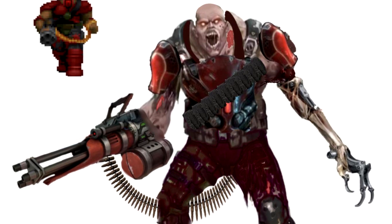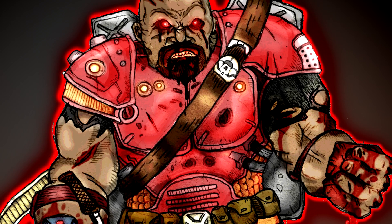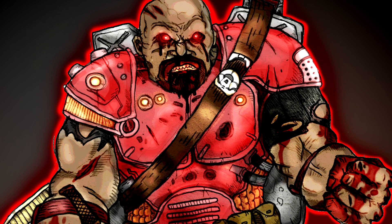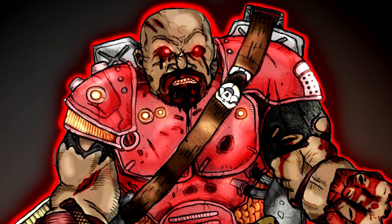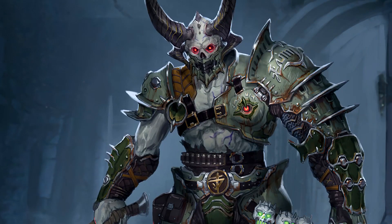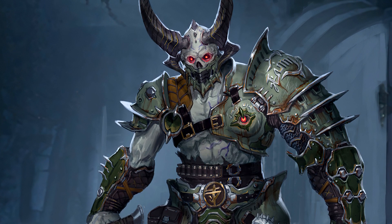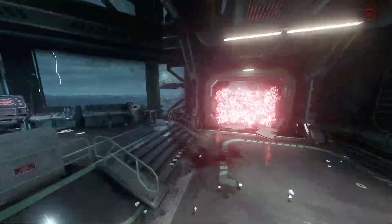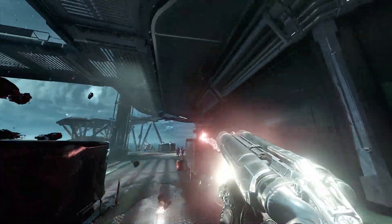I cannot be the only one that wants this demon brought back into the franchise. Ever since the reboot of Doom, we have yet to see a demon with the same qualities of the Chaingunner — a big, tough, relentless demon soldier that shoots you with a chaingun. One thing I noticed in Doom Eternal is how all the human enemies are just fodder: the shield guys, shotgunners, and engineers. The Marauder is the only human demon that ranks above fodder, but he is not a pressure unit — he goes right for the kill. The Chaingunner could be the first human demon to be ranked as a heavy demon, up there with Mancubus, Hell Knight, and Arachnetron.